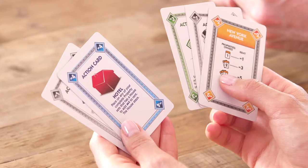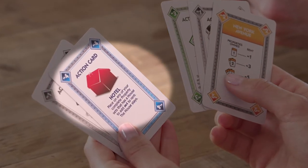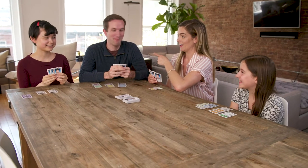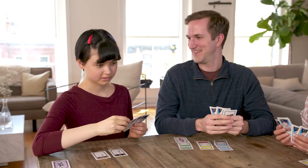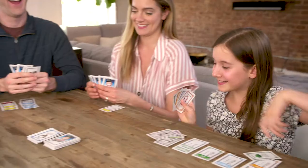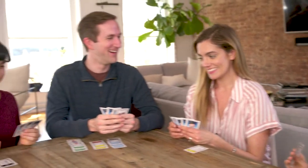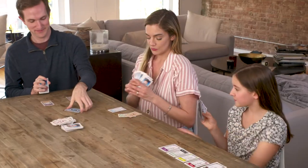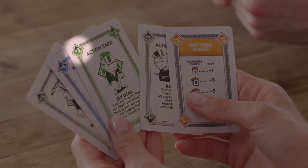Action cards let you do things like charge rent, make tricky deals, and place houses and hotels. To play one, read it aloud and follow the rules on the card. There are a variety of action cards, including ones that let you add a house or a hotel. We'll mention three of the most powerful ones now. Dealbreaker steals a complete set of properties, including any buildings, from any player. Just Say No cancels an action card played against you — but the other player's Just Say No card can cancel yours. It's My Birthday forces all players to give you two Monopoly dollars as a gift. Action cards can also be used as money — each one has a money value on it. But once you've put an action card in your bank as money, you cannot use it as an action card.